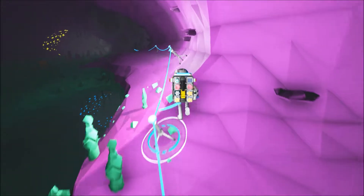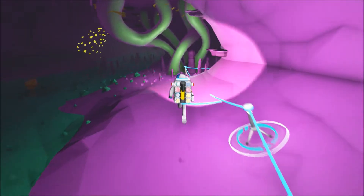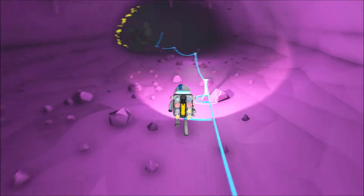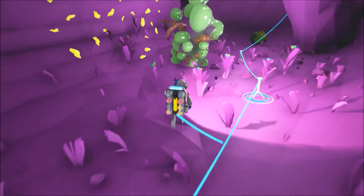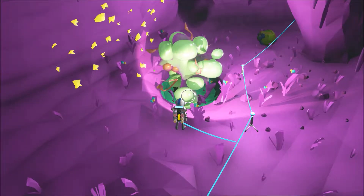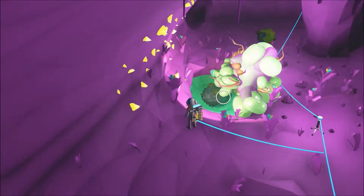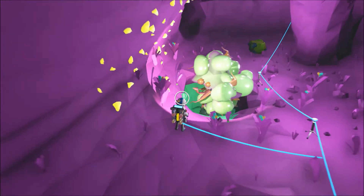As we were flying in at the beginning of the video, on top of the mountain we flew by there was actually a broken-down satellite, spaceship, or telescope — I call them satellites. Those will actually give you materials too. You go up to it, dig around it, go inside, and it'll give you materials such as aluminum, copper, and titanium — stuff you're going to need to build pretty much everything in this game.